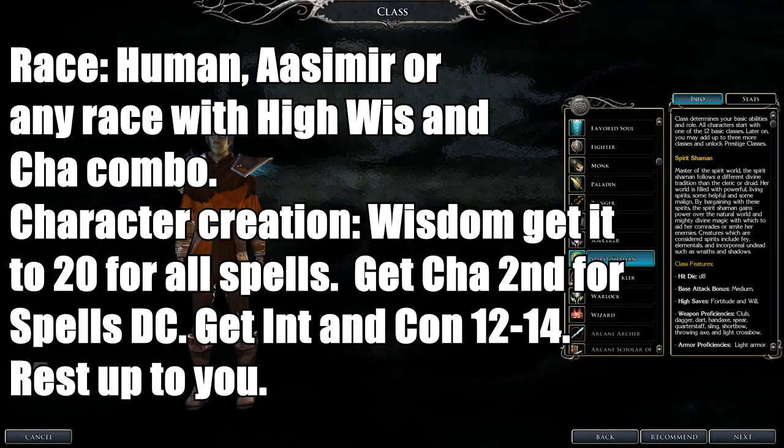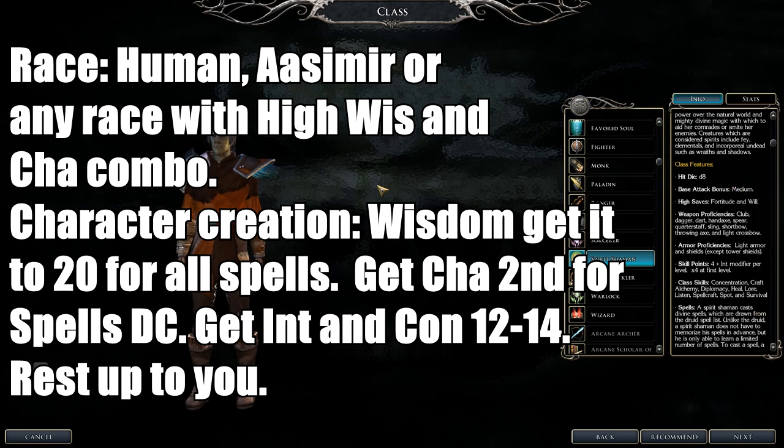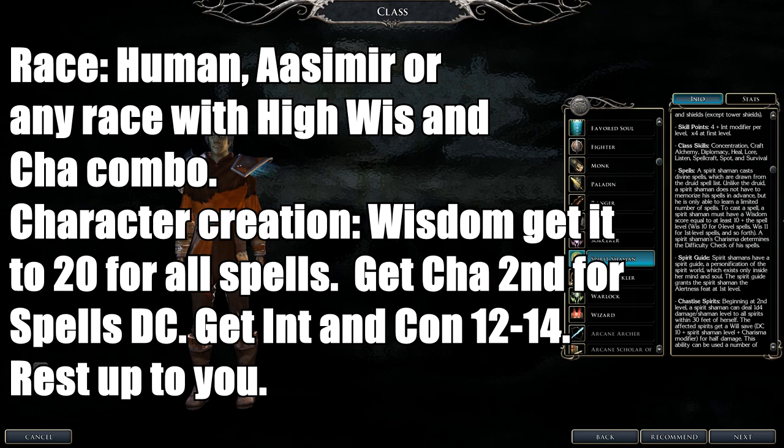Next up is the Spirit Shaman. They have 1d8 hit dice and are divine casters — no arcane spell failure. Weapons include clubs, daggers, darts, handaxes, spears, quarterstaffs, slings, shortbows, throwing axes, and light crossbows. They use light armor and shields. Like Sorcerers they pick a set of spells, but they are Wisdom-based. However, the difficulty checks on their spells are Charisma-based, so you definitely want both stats high.